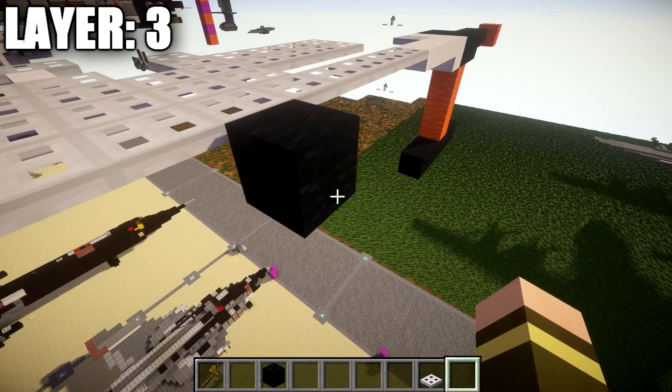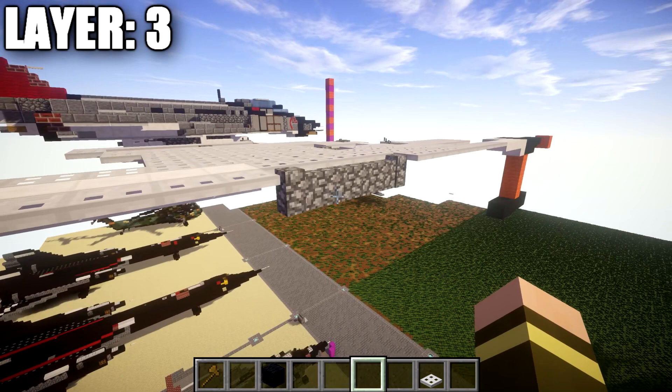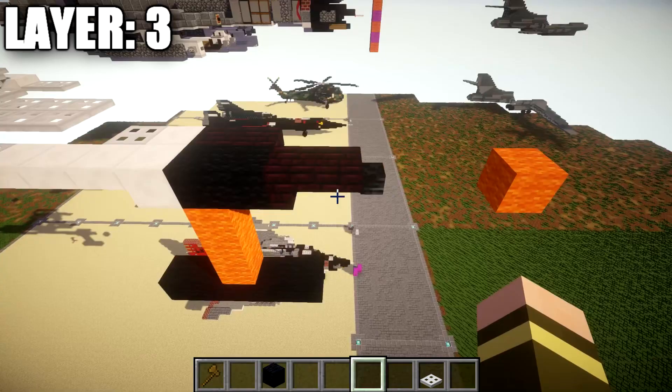We then want to place down a row of five cobblestone walls across for the hardpoint for the drop tank on the bottom. Then place down a row of five iron trapdoors back. With that done, we're going to go back up to the nose — the front of the aircraft — and start working our way out to the side. Whatever we do on the right side, you're going to do the same thing on the left side.